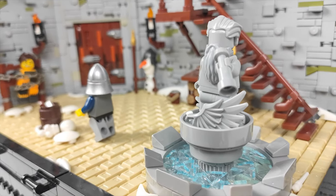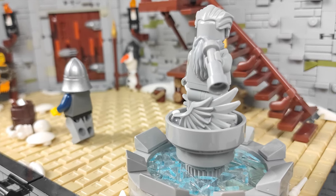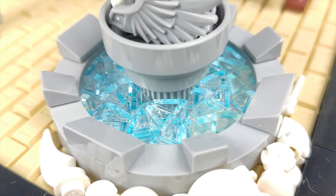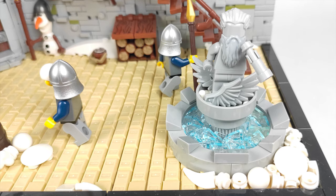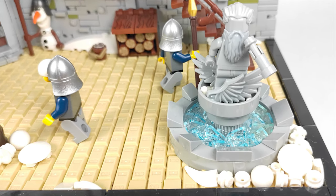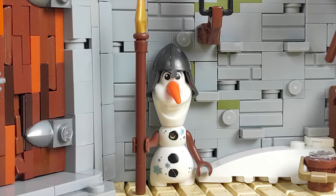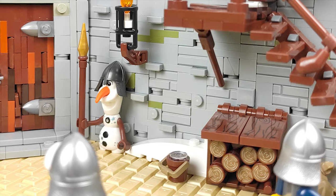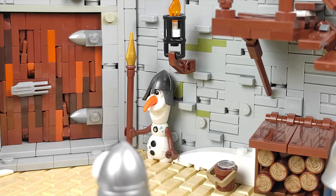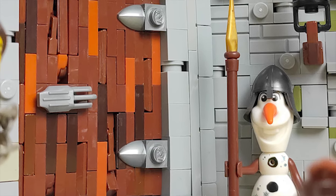The floor of the courtyard is covered with tan tiles in a simple yet very effective pattern. And of course there's the frozen fountain — when I finished with the slopes I got in the last haul, the ice looks perfect; the medium azure bottom really gets the job done. I've scattered some snow all around the courtyard that has not yet melted, which is a neat little detail. Oh, and yeah — Olaf's here too.